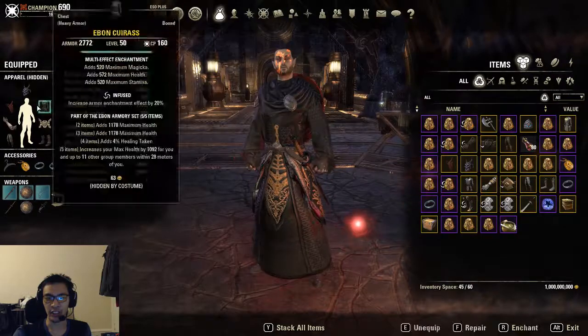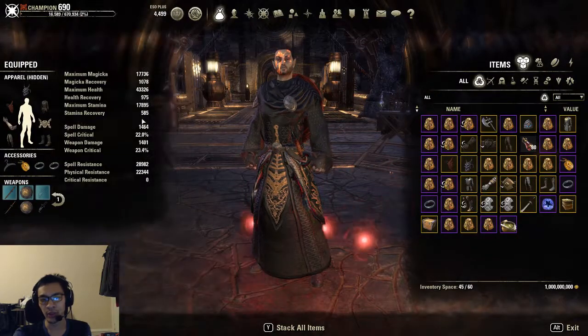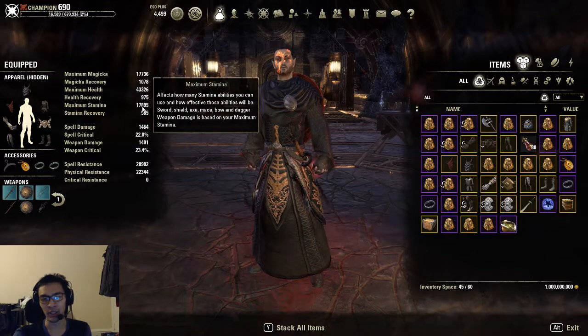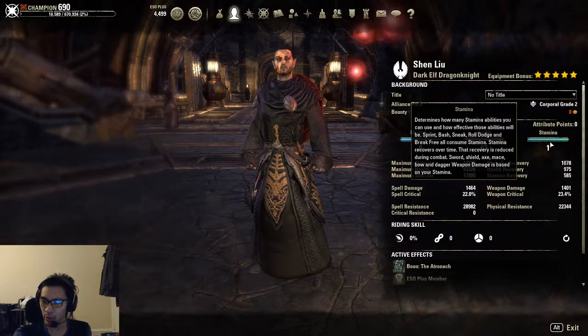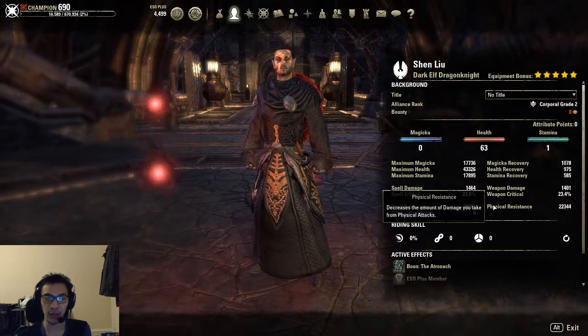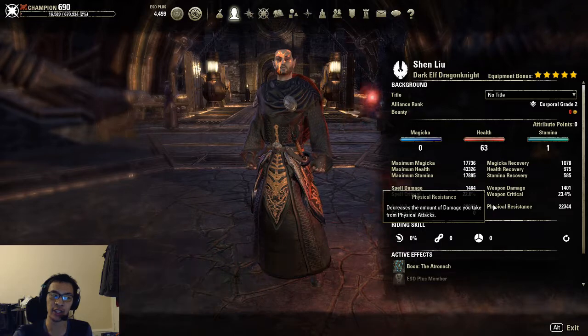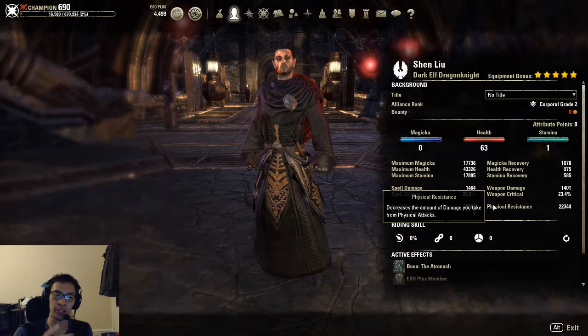If we look at our gear sets, I also have a stamina enchant on my shoulder to help make sure my stamina is above my magicka. So make sure to play around with your attribute points and your enchants. Feel free to take out a health enchant for a stamina enchant on your small piece if you need it to make sure your stamina is above your magicka.